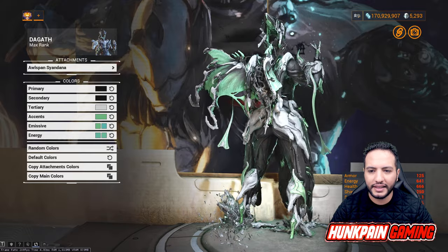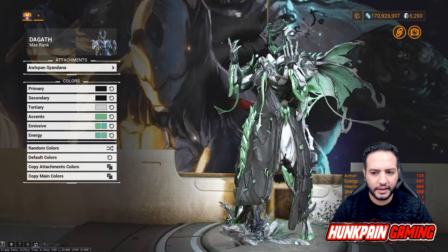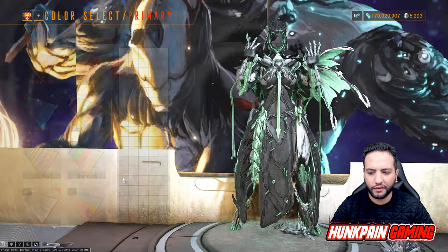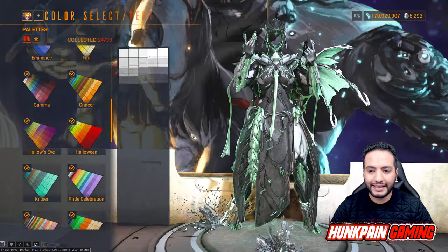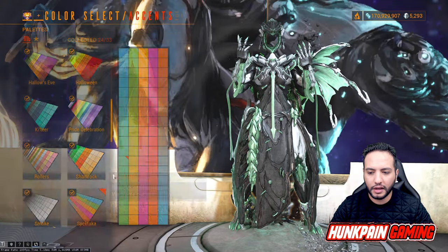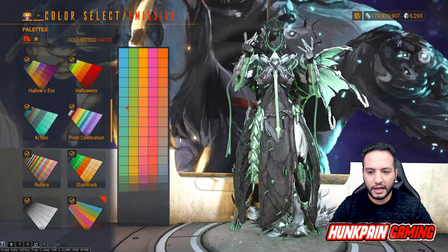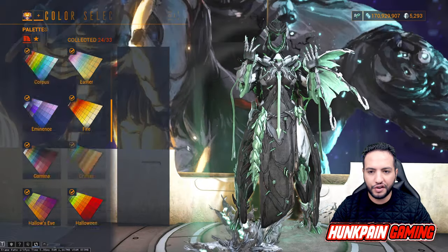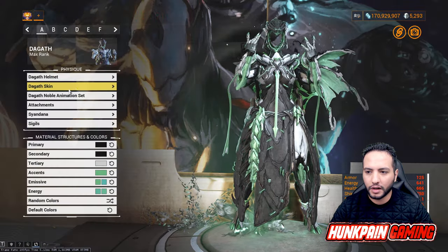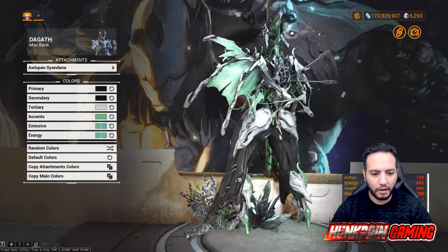Spore ephemera is available in Nightwave — do the Nightwave missions to get it. The Syndana is the Owlspawn Syndana, available for around 164 platinum from the market. For colors: primary is black from Smoke, secondary is black from Smoke, tertiary is gray from Smoke, accent is from Spectacca, first emissive from Spectacca, second emissive from Spectacca, first energy from Spectacca, second energy from Roma. Attachments and Syndana follow the same color scheme.